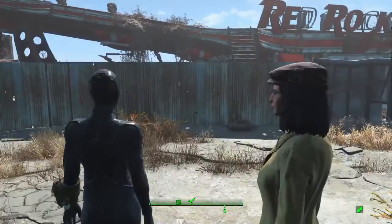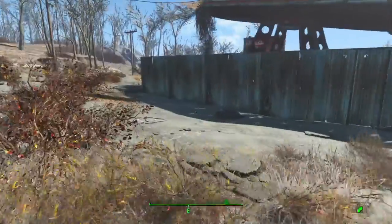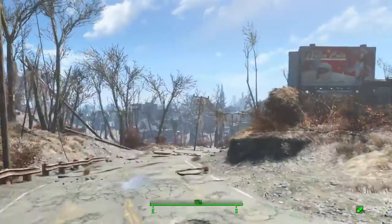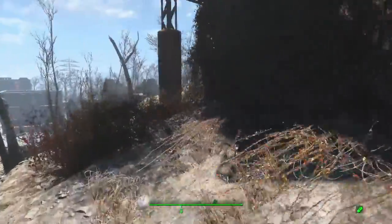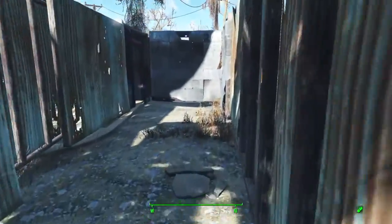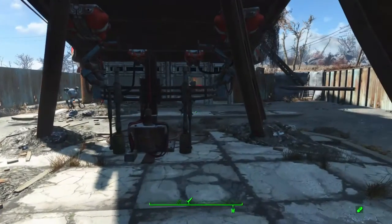Every time I fast travel to the Red Rocket truck stop, I always have to run around because sometimes enemies spawn there for no apparent reason and attack me. I have to go all the way around because I put the door all the way in the back, through the hallway and into the truck stop.